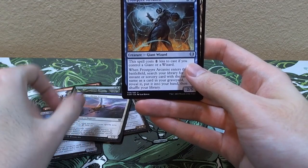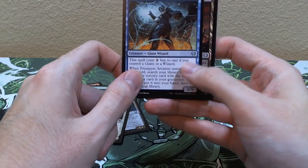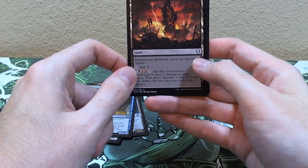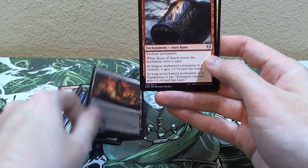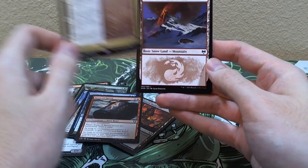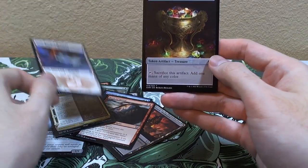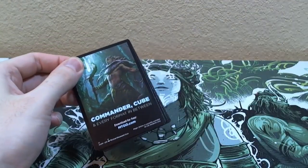Blind the Monster, Starnheim Courser, Frost Pyre Arcanist — this is a pretty good giant in the new set, costs less if you have giants on the field. Emerson, Skullcleave. There are also new uncommon lands in this set. Rune of Speed, and our rare is Fire's Retribution. With a snow-covered mountain and a treasure token.